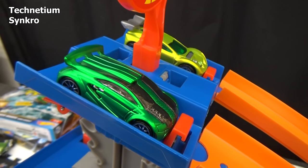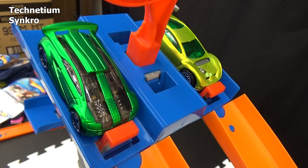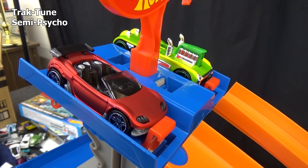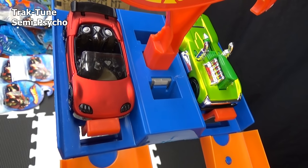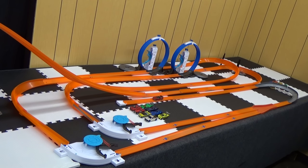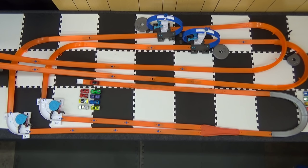The last pairing for the Acceleracers is Technetium against Synchro. Set, go! And the last fantasy cars pairing — Track Tune up against Semi-Cycle. Set, go! If you've seen my Track Time presentation with this layout, cars had problems with this curve. Unfortunately, Semi-Cycle is the first victim. This time I put some foam mats on the floor though.